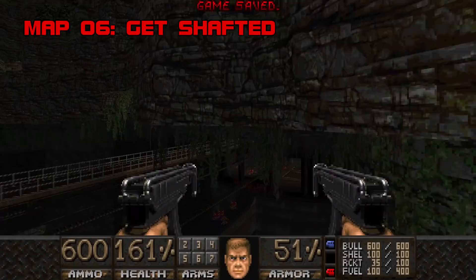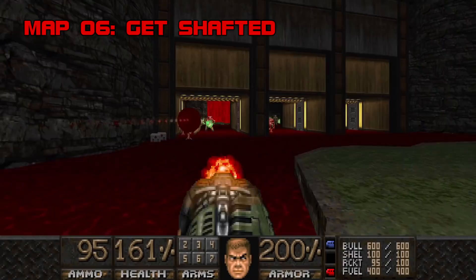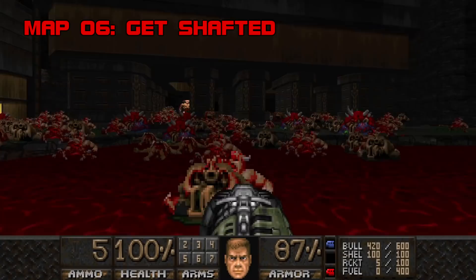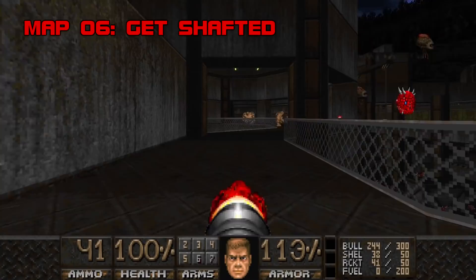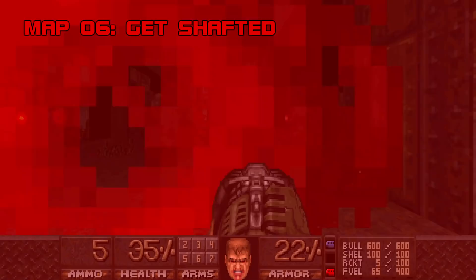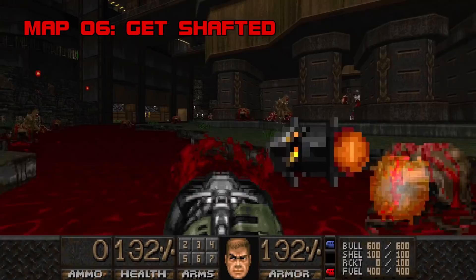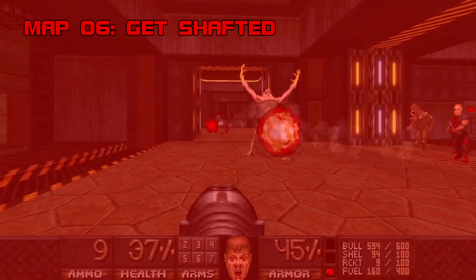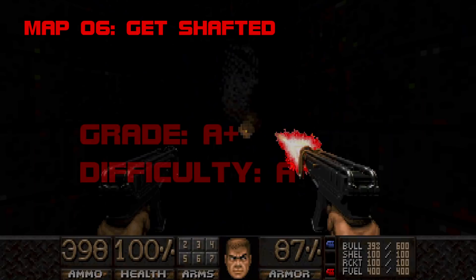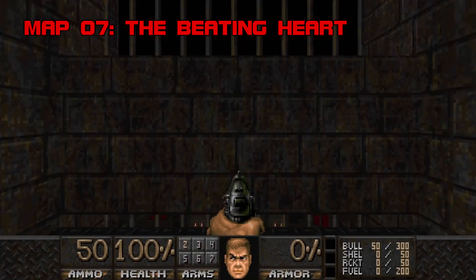You better get used to the cluster bomb launcher — the map is likely not beatable without it. That slugfest was just the tutorial room. Skillsaw's last crescendo: someone dug up a portal to hell, and it is a gusher — about 800 monsters in one fight. I managed to win first try in my recording, which is a minor miracle. Get Shafted is a powerhouse, one of Skillsaw's greatest creations, and without Stuart Rind's propulsive, skyward-reaching MIDI — my god, what would it be? Grade: A-plus. Difficulty: A.